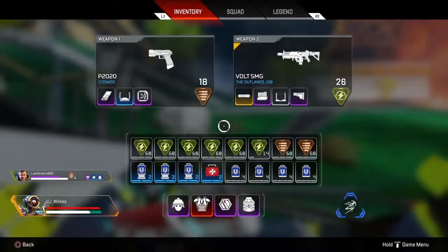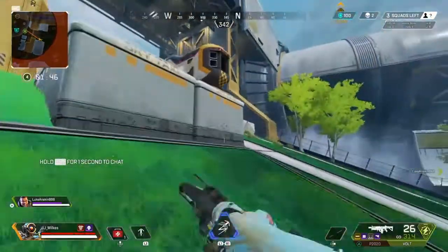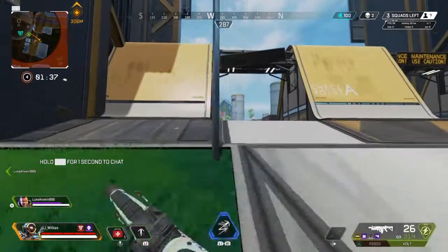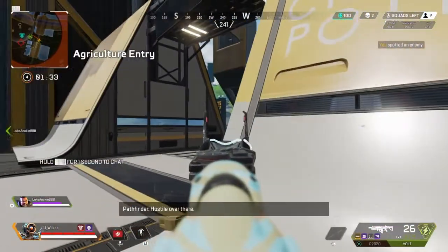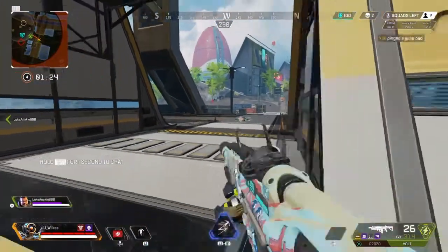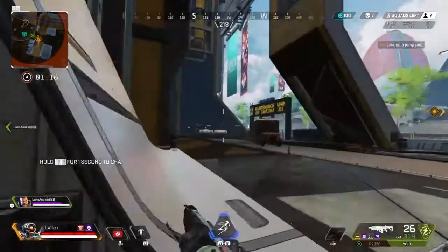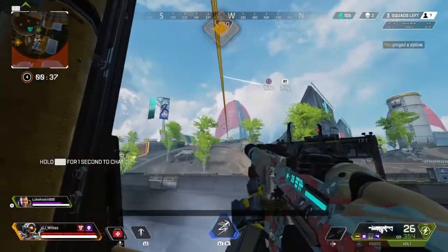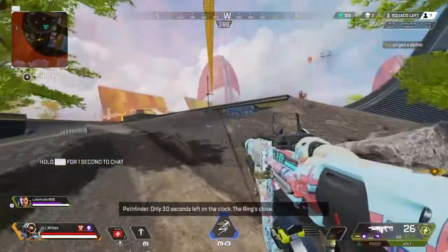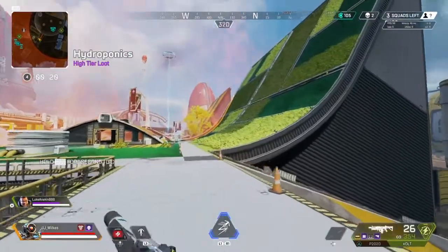It would have been better if I had syringes because using a medkit on that little health isn't ideal. We're moving up - I start to hear some movement on the other side. Me and Luke are playing quite hesitant, not really pushing people, keeping it low-key. I spot a person so I'm scouting it out, checking exits. I locate a jump pad and signal it to Luke, then push up a little since I only heard one person - a fight we could take - but he seems to have run away. We start moving with the storm to get a better position.